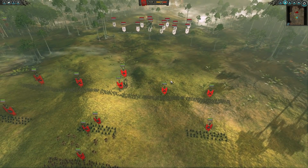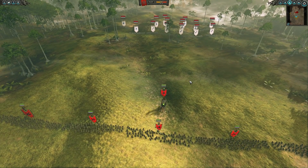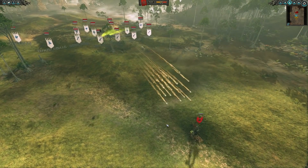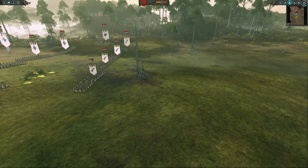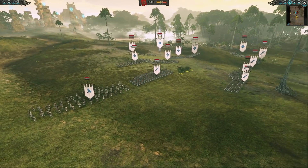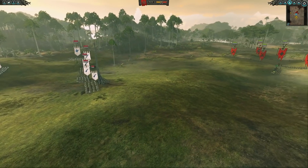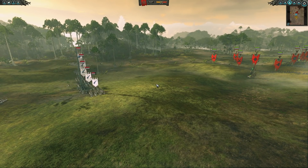Interesting that they went with a lot of Swordmasters here — I probably would have gone with one or two, but I think it plays, as they say. The Screaming Bell — Bell of Doom, why did I call it that? — is starting to edge up and do some tricky action. The Elves are starting to move in as well, trying to get a better vantage point for some firing on that Skaven army.